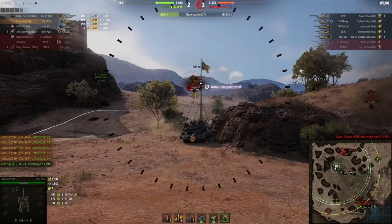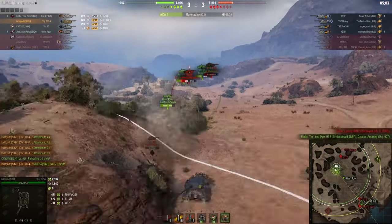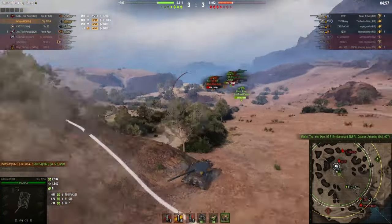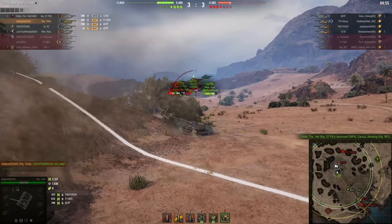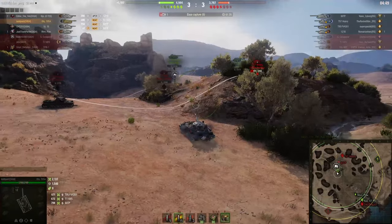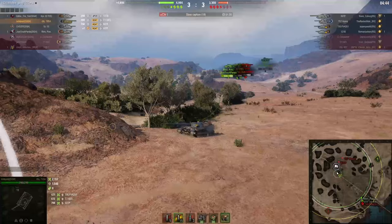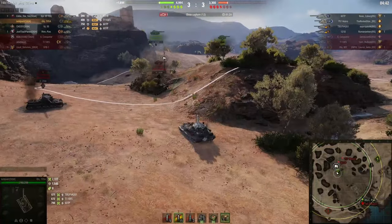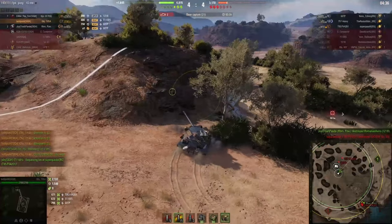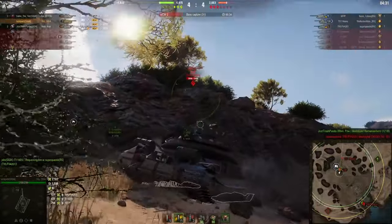A second thing I want to discuss in this replay is how this competitive game mode is just totally screwed over by RNG in a number of different cases. You'll notice right here that HP is very even, although we have three tanks on the southern part of the map and they are going to be able to clean up the remaining tanks down there. That's going to give my team a significant advantage — right now we're up 1,800 hit points, and we've got an excellent opportunity to win this game, so long as we kill the Chieftain.